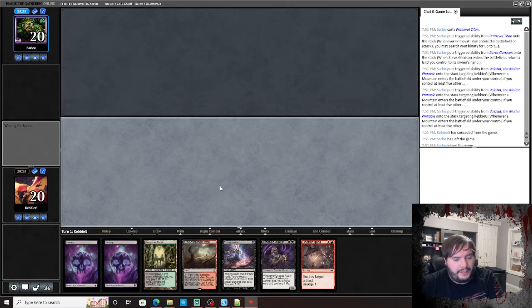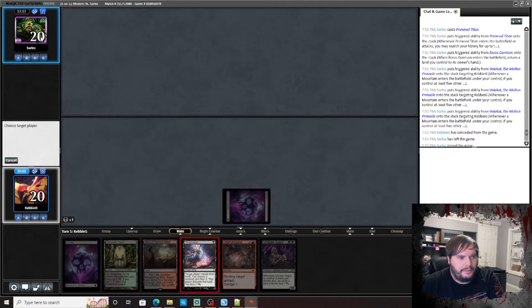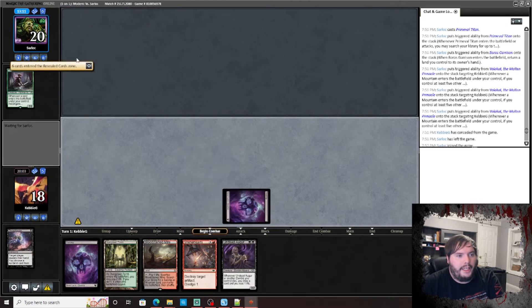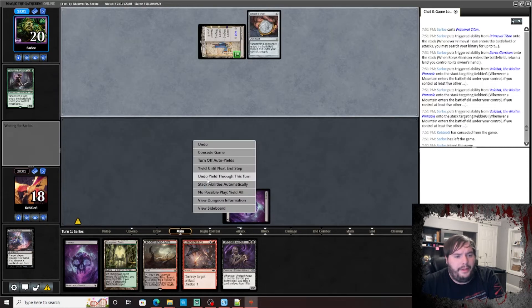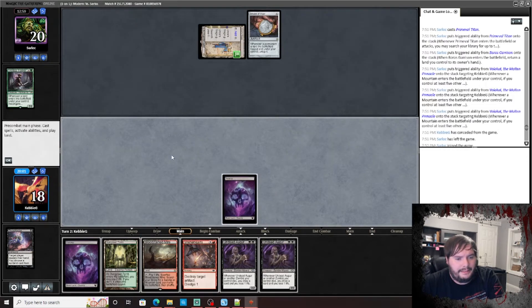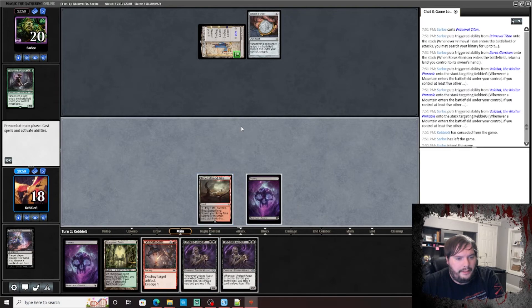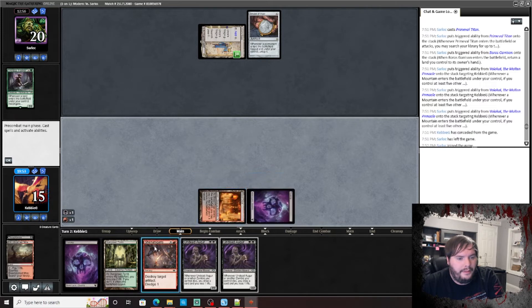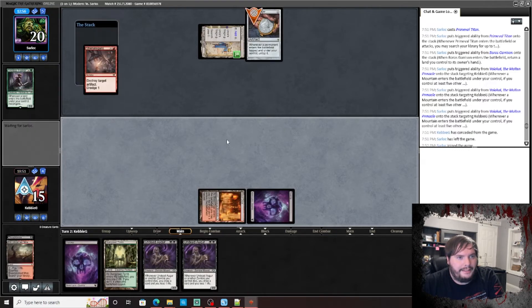Alright, let's keep this hand — seems fine, we have lands and Shenanigans, kind of a controlling shell. Play the Swamp, Thoughtseize — take the Tireless Tracker. He passes. Play that, crack it, Blood Crypt untapped. Play Shenanigans, pass the turn.